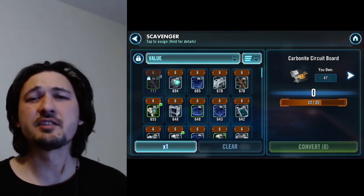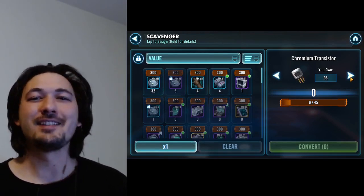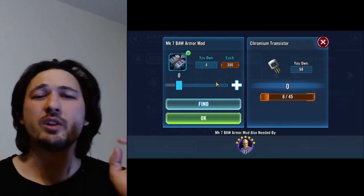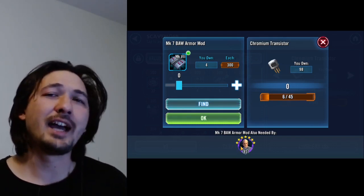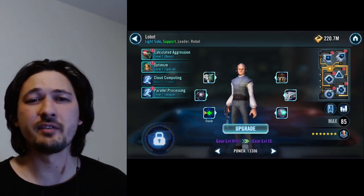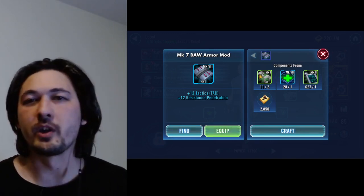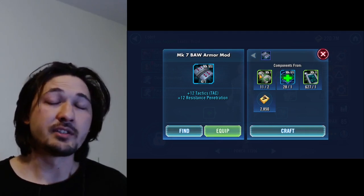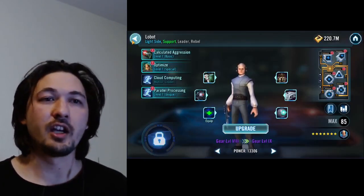Before we visit the guild store, we need to talk about the scavenger relic materials — specifically the chromium transistor. Most of you know the Mark 7 ball armor mod is one of the most efficient and cheapest ways to craft the chromium transistor. But over time it becomes less effective because you use up the handcuffs at a high rate, and a lot of other gear pieces we'll talk about later also use the handcuff.